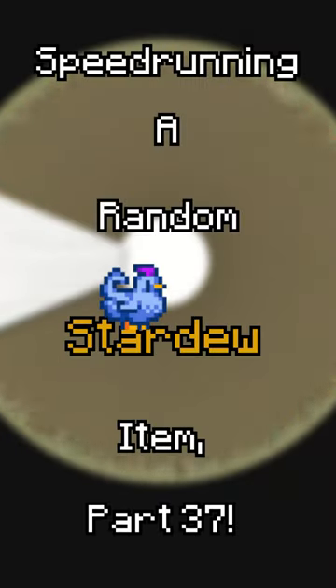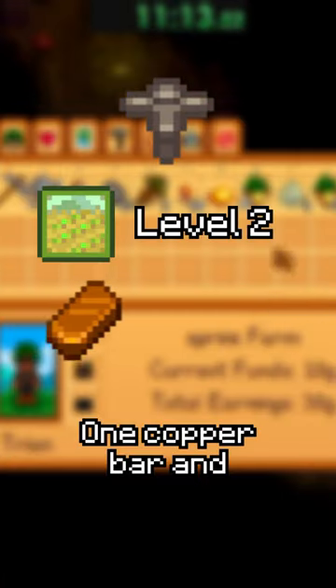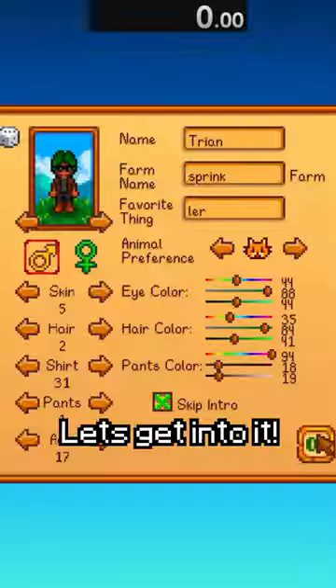Speedrunning a random Stardew item, part 37. This wheel has every Stardew item on it, and it lands on the Sprinkler. The basic Sprinkler is crafted at farming level 2 with one Copper Bar and one Iron Bar. Let's get into it.